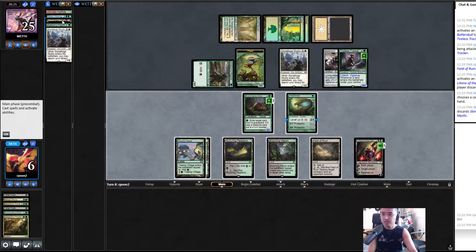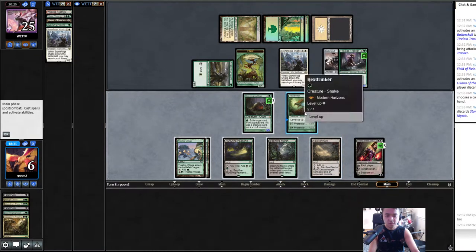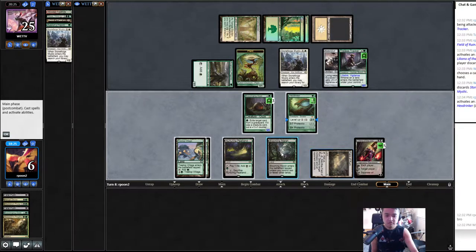You want it to be nine? One, two, three — make it nine-nine. We have four green but there's only three creatures. I'll pass the turn — wait, hold on. Let me go to second main first. I should level up at least once. How many lands do I have? One, two, three, four. Yeah, I can make it an eight-eight and trade.